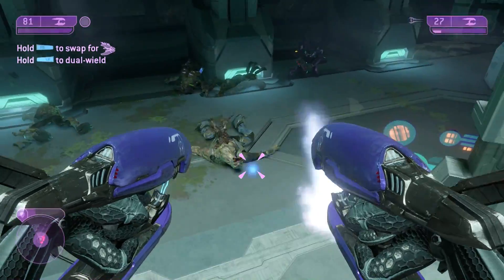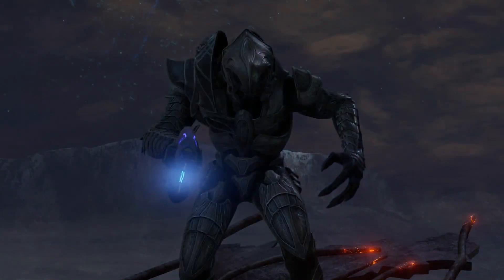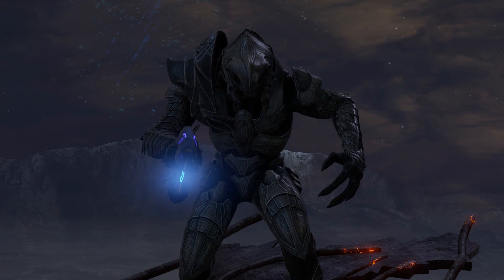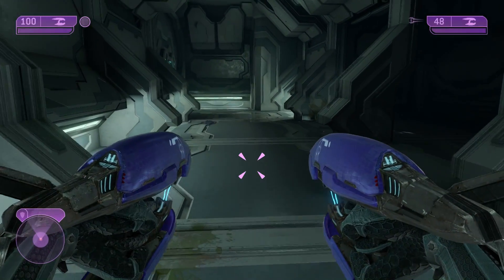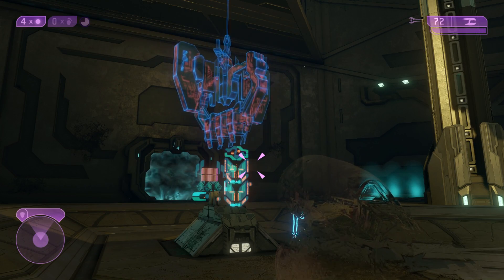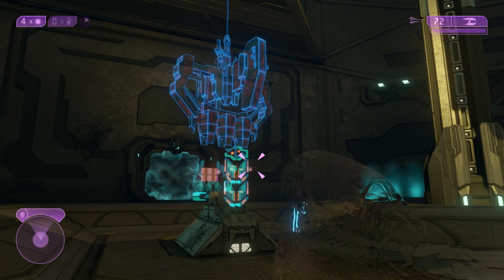The main, or I guess you could call it default, Arbiter armor is the one that we see in Halo 2 and Halo 2 Anniversary. The design is inspired by centuries-old pre-Covenant aesthetics and is composed of a silvery metal covered in really intricate engravings to represent the ceremonial status and nature of an Arbiter. It also includes pretty standard Sangheili armor features: a heads-up display, energy shielding, and active camouflage, although this is notably worse than the other Sangheili combat harnesses.